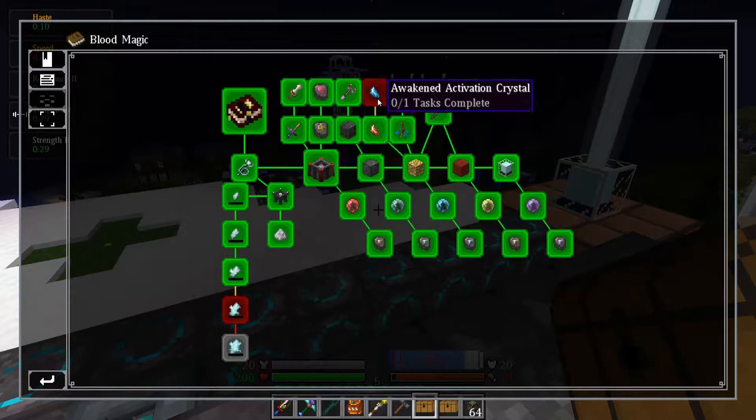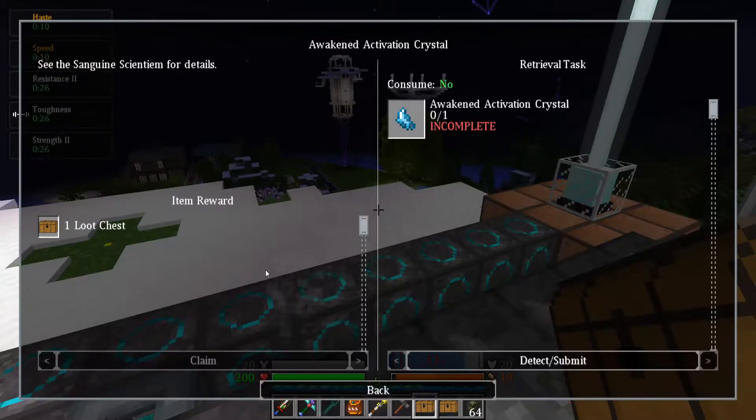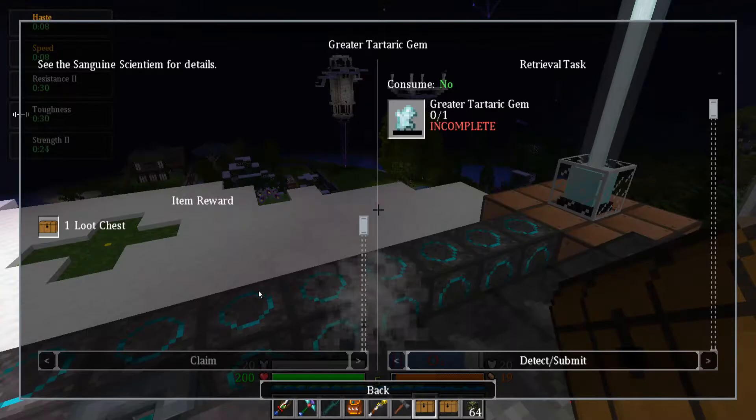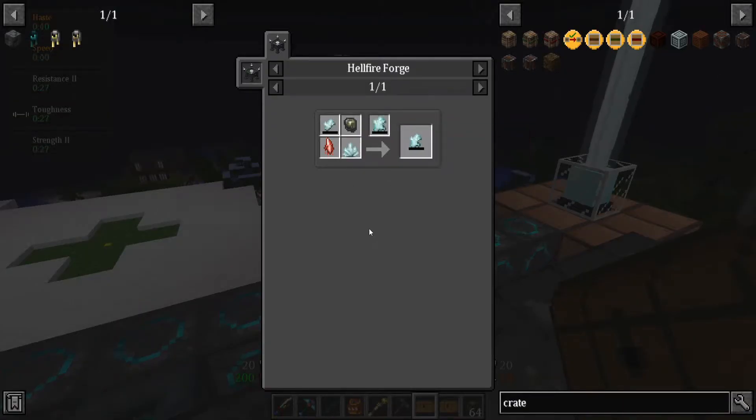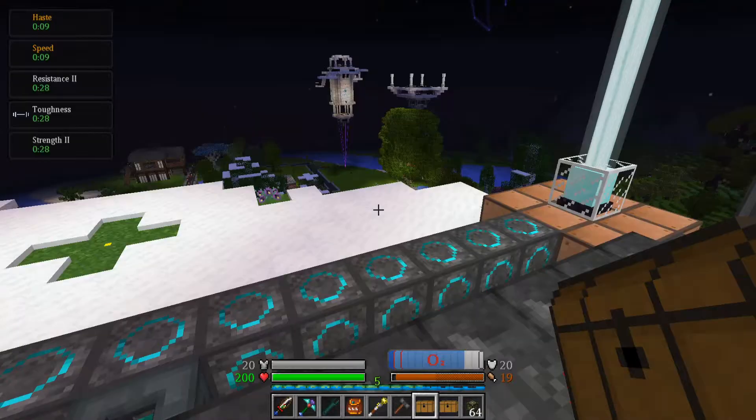I've got three quests left: the Awakened Activation Crystal, which requires Spirit Dingus — which I have — and Void Metal, that was the holdup on that. Then I have the Greater Tartaric Gem, which means I have to get into the Will stuff — I just haven't gotten into the Will yet. And then the Grand — I can't even check that out yet.